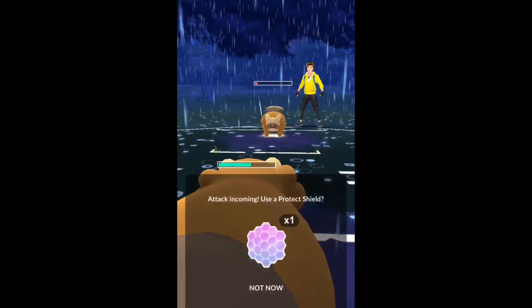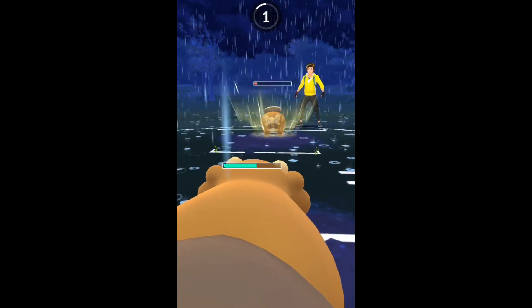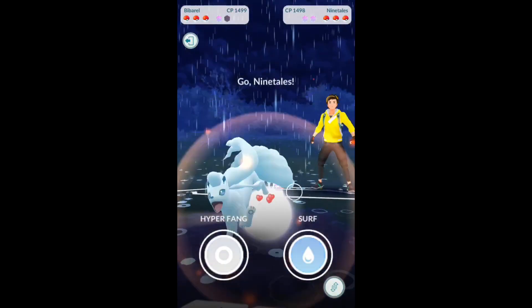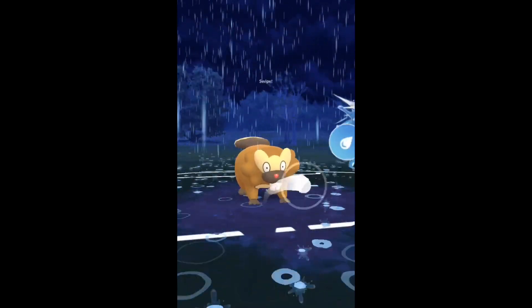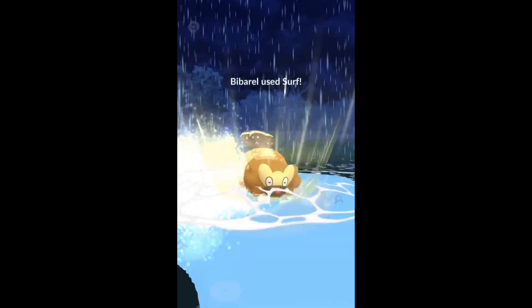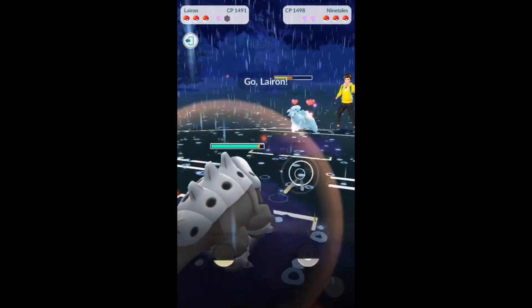He doesn't shield that hyper fang — hyper fang does quite a bit. So he's in a pretty bad position here. I'm not gonna spend another shield; it's only a surf so that's okay. But he did stash it in the back, so gotta keep an eye on that. It has a little bit of HP — he could use it as a sack swap later on.